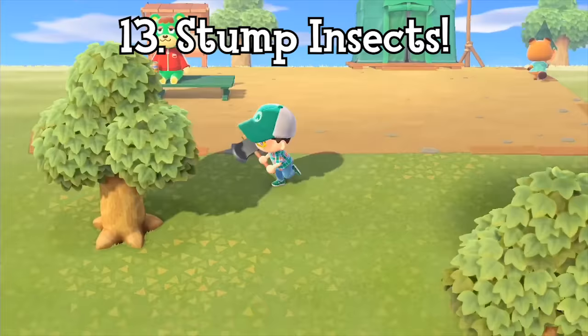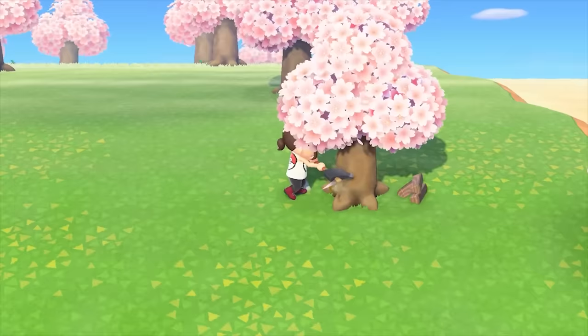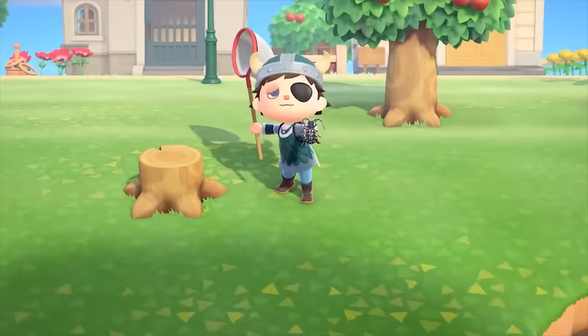If you cut down a tree in this game with an iron axe, it will leave a stump which most people will remove as it seems to be nothing more than an eyesore at first sight. Although maybe you shouldn't do this, as certain more rare bugs will only appear on tree stumps, so keeping a few around on your home base is a must.